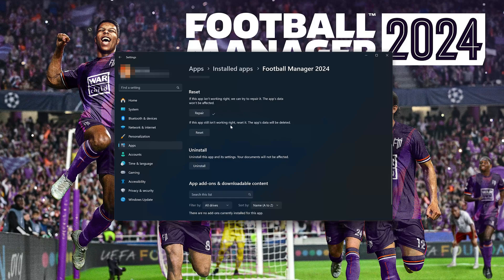If Football Manager 2024 is still not working right, reset it. Now press the Reset button, then press Reset again. The Football Manager 2024 data will be deleted. Now press Reset.